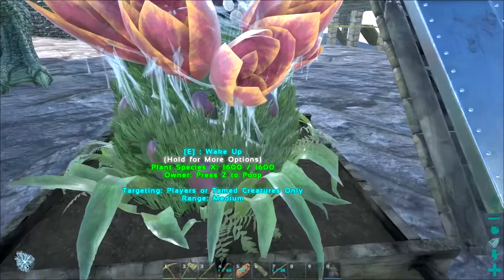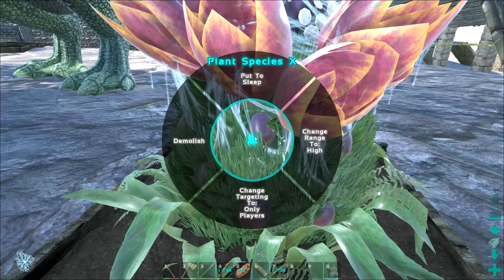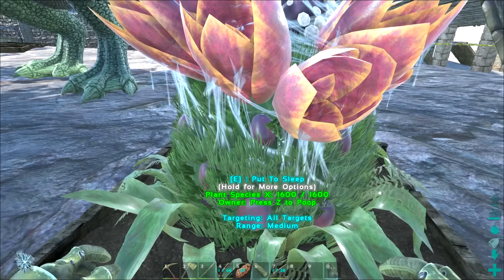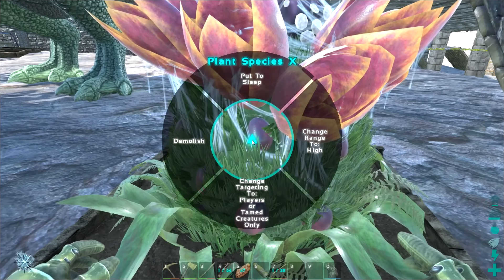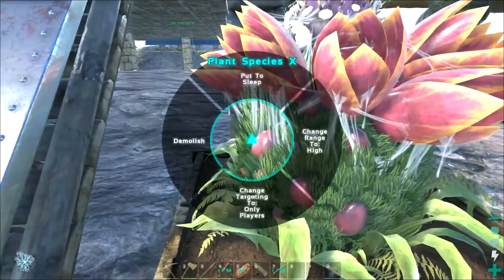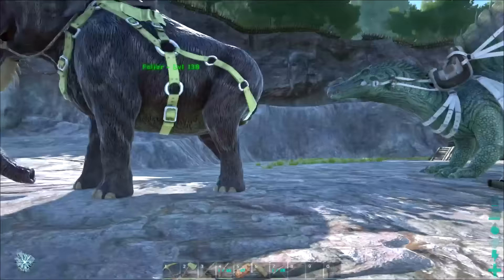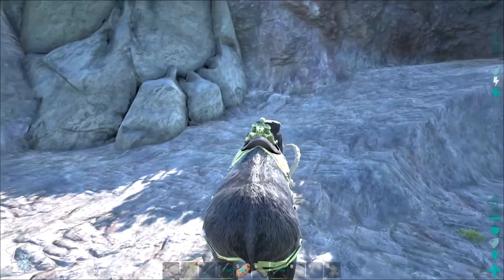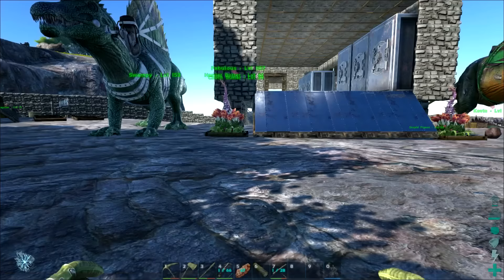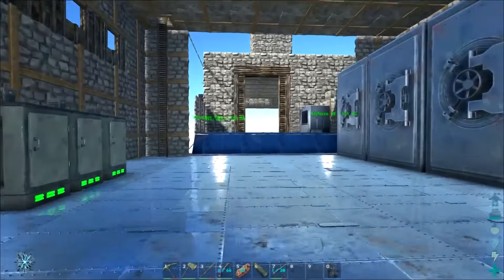It's pretty baller, pretty crazy design. E to put to sleep — go to sleep! It's asleep now, look at his little hand, it's sleeping. Wake up! Alright, so we have different options: put to sleep, change range to hide, demolish, target to only players, target to all targets. All targets, range medium — change range to high!